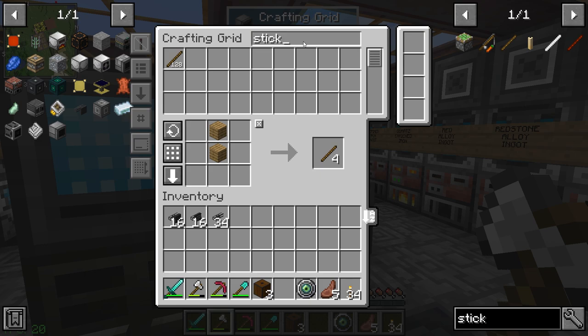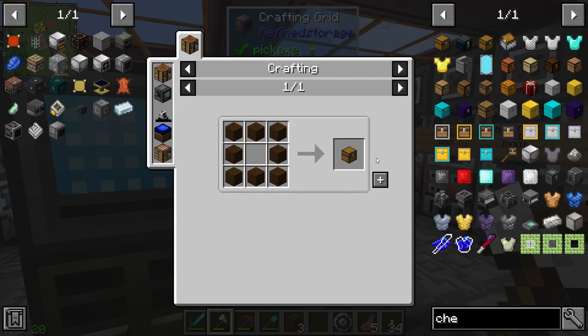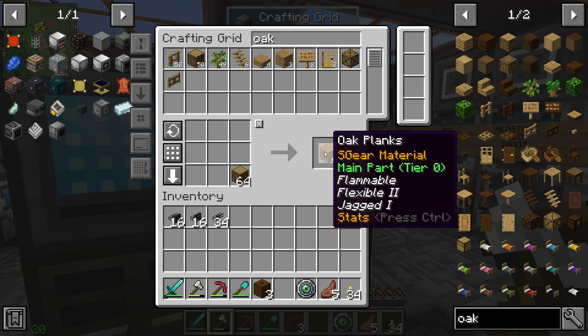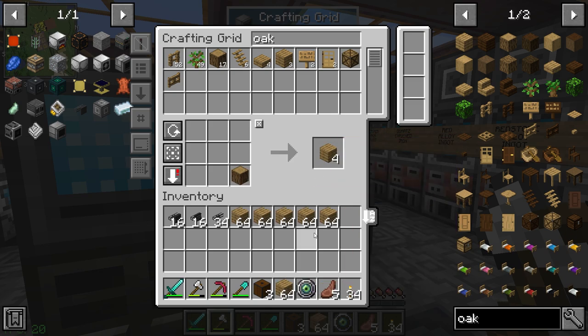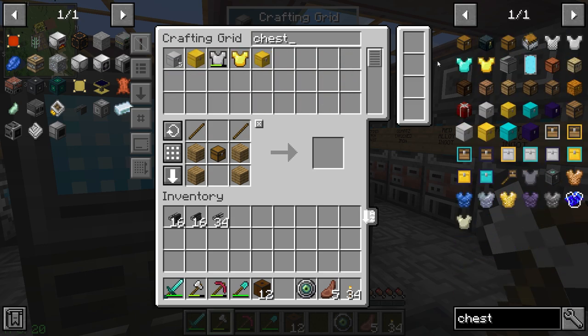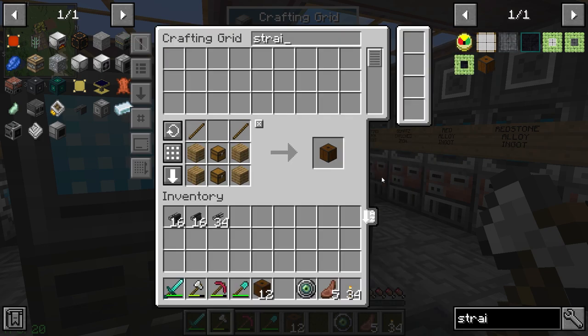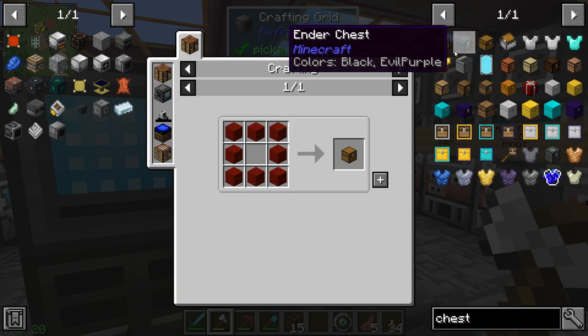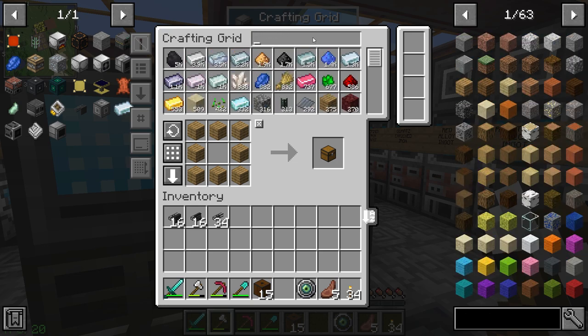We need chests, sticks, and planks. We have three strainer bases already. We probably don't have enough chests, so let's get some more planks - some oak planks. There we go, we've got a bunch of planks now. Let's make some more strainer bases. We need 16 total. We need a few more chests - about six more. Now making the last strainer base - this makes our 16 strainers.